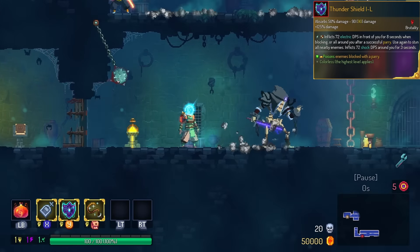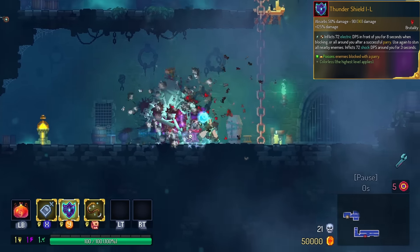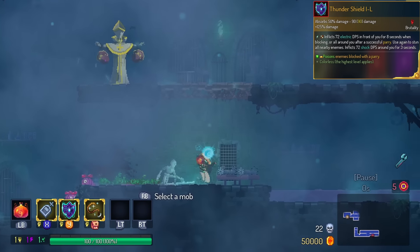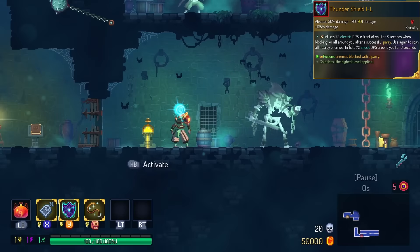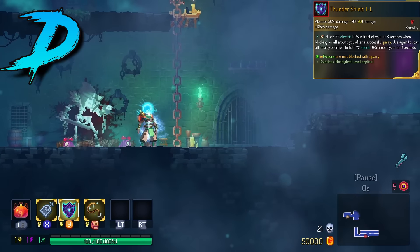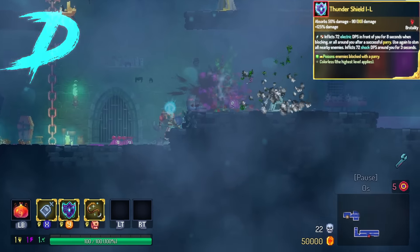Thundershield has Poison on parry. Back in the day, Thundershield used to do poison on hit, so every hit of the lightning did a poison dot. They nerfed that, so now we have a worse version. We're going to put this one in the D tier.